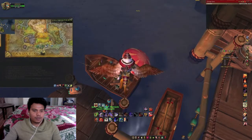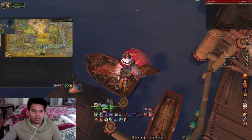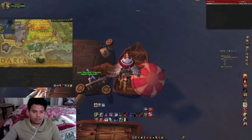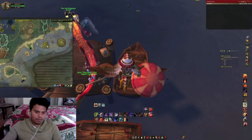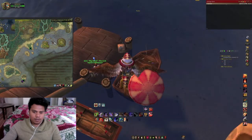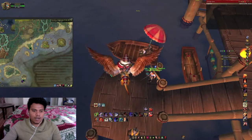In Krasarang Wilds, there are two islands here. In the middle there is a small island — that's where you have to go. It's called Anglers Wharf.